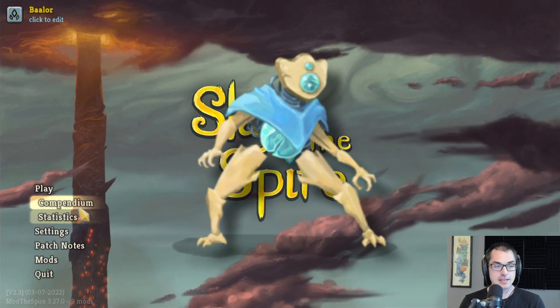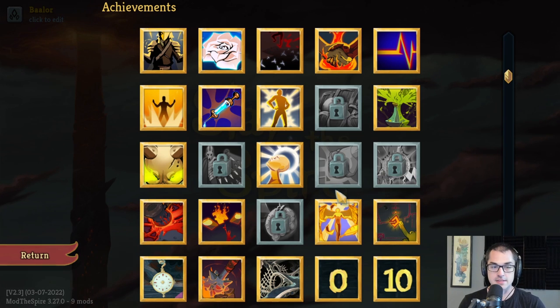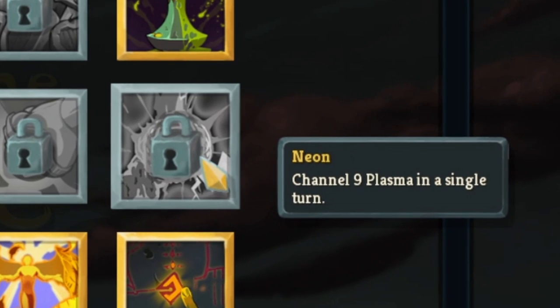Hey there, YouTube. Baylor here, and today I want to talk about the Defect — specifically the achievements for the Defect. There are two character-specific achievements for the Defect in Slay the Spire. Those are Focused: have 25 or more Focus during combat, and Neon: for channeling 9 Plasma Orbs in one turn.